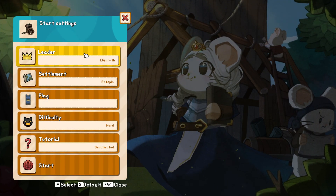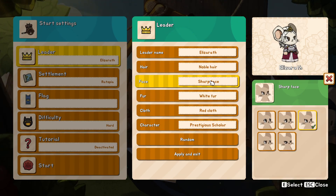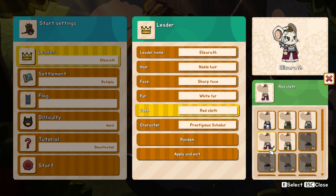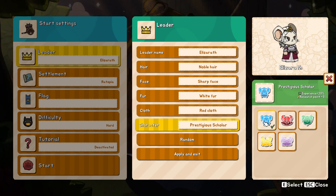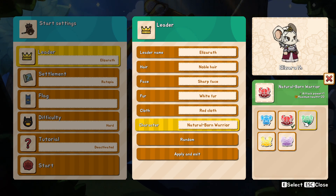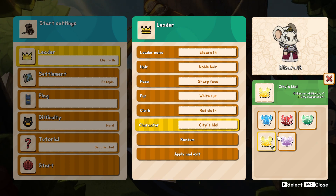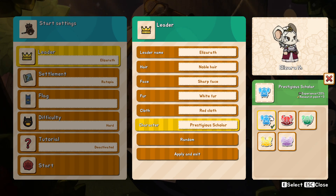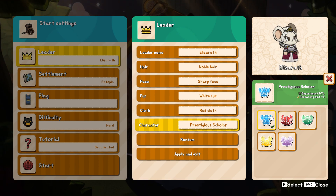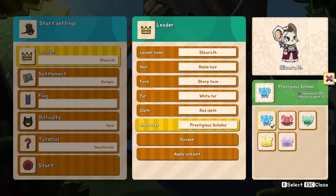Now we might need to restart the game. We'll have Eliza Rat — that's a nice name. Noble hair. I like this one because it looks like armor. As you can see, I have to play with the prestigious scholar all the time, which was probably the weakest option to be honest. The agile explorer was probably better from the beginning, even the warrior was better than the prestigious scholar.